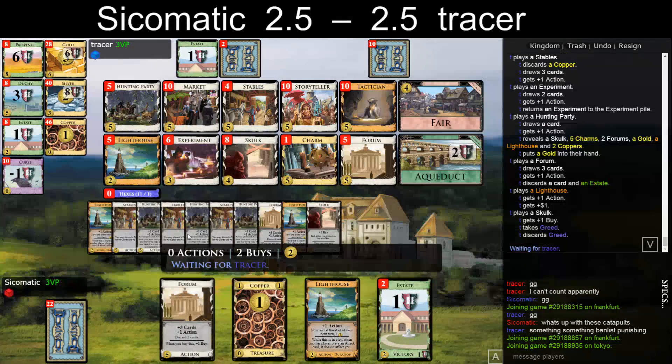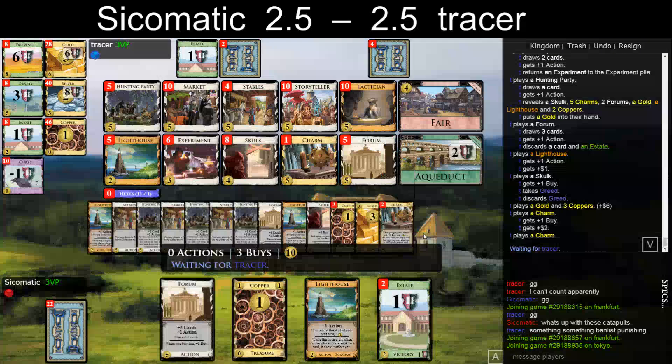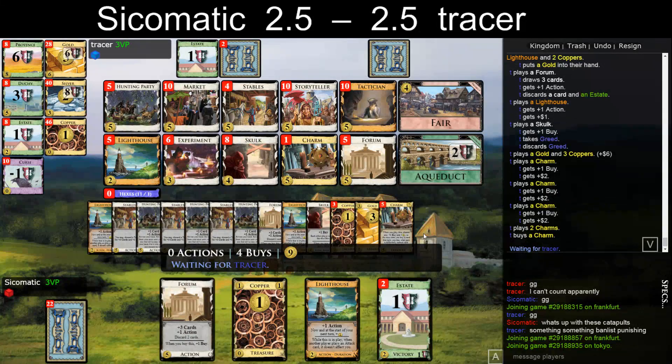I should have played the two Lighthouses that one turn because I have three. Four points out of two matches — I guess that's not enough. At some point he can just empty. Can you win here, or why are you taking buy? I don't see a reason to green.